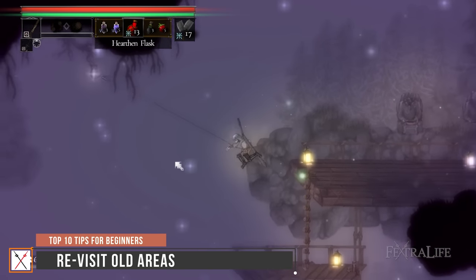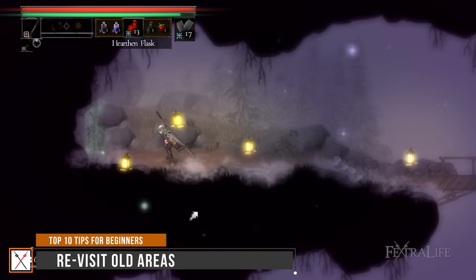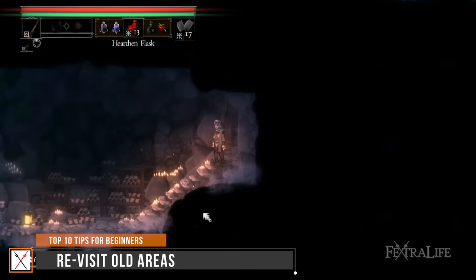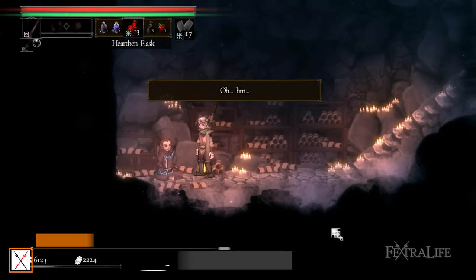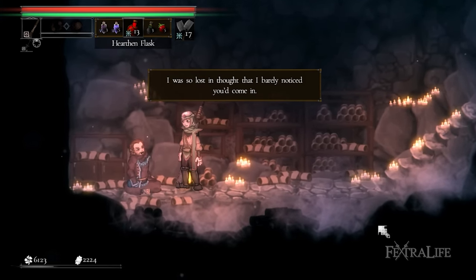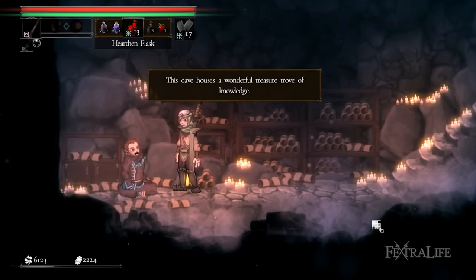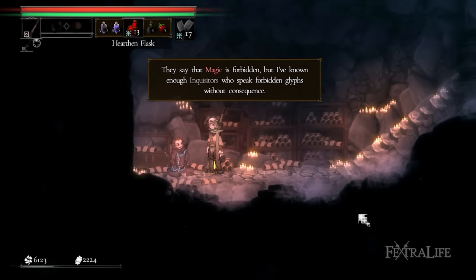While exploring the different locations, you'll often be limited to what you can or can't reach based on the Inquisitor tools that you have available. Inquisitor tools are key items that allow you to interact with the environment to reach new levels or areas. The grappling hook, for example, allows you to hook onto anchors to swing into upper platforms. Because most of these are unlocked during endgame, it's important to revisit starter locations to reach areas that you previously couldn't. This will allow you to find many useful items as well as some hidden missions and NPCs.